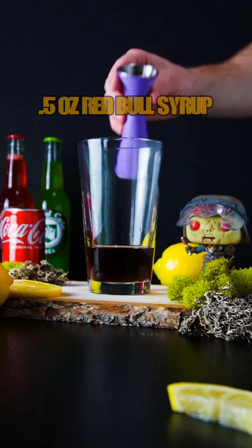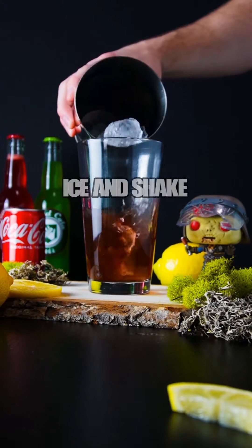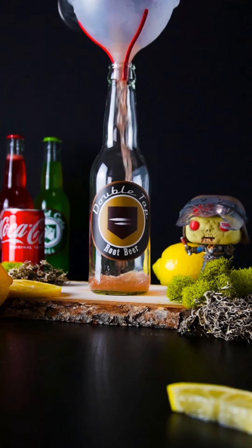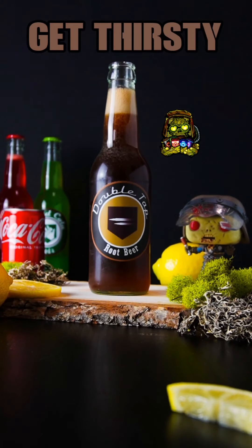How to make Double Tap Root Beer. Start with Root Beer Vodka, Red Bull Syrup, and Lemon Juice. Finally top with Coke. Get thirsty.